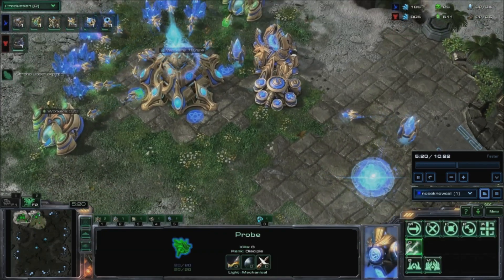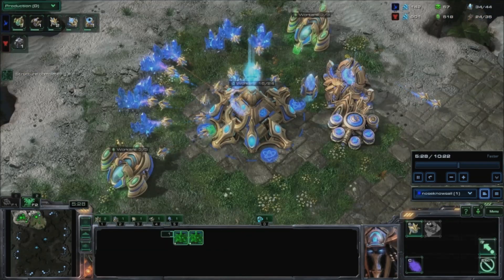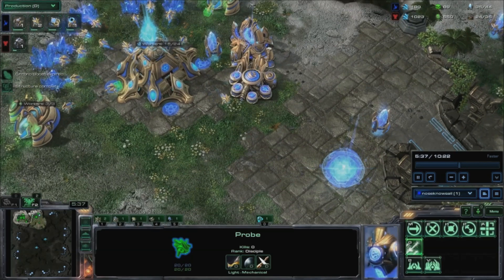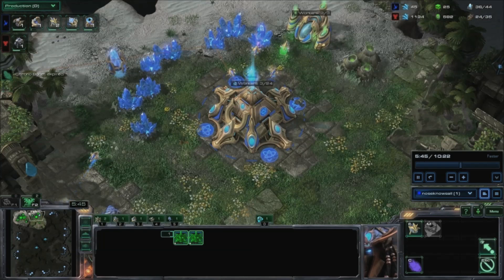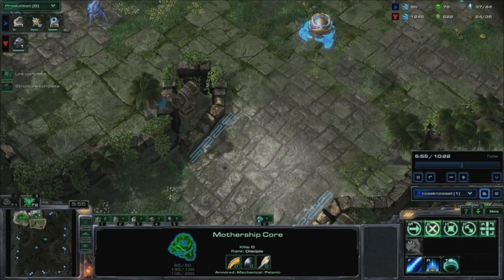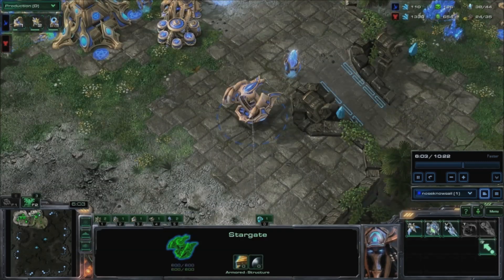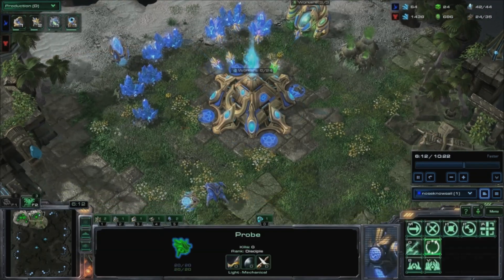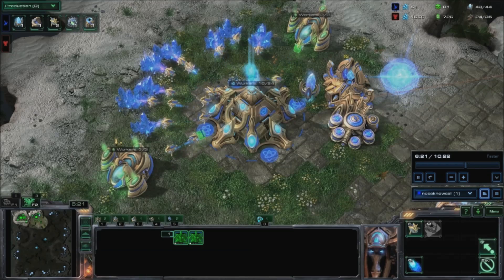Chronoboost the nexus. Start probe production at your new nexus and transfer excess probes to it. Put three probes on the assimilator and change the main's rally point to the natural's minerals. Warp in a robo-facility; you should be at around 35 supply. Chronoboost your main nexus.